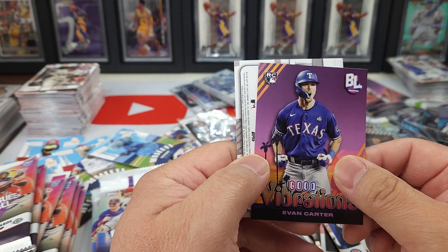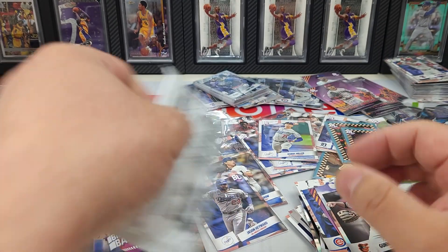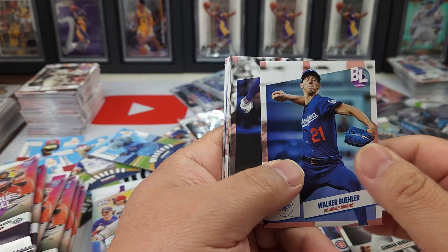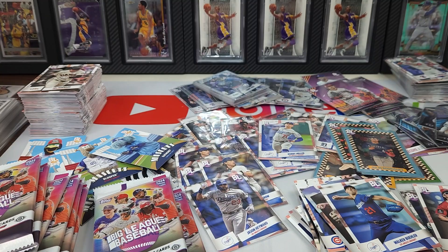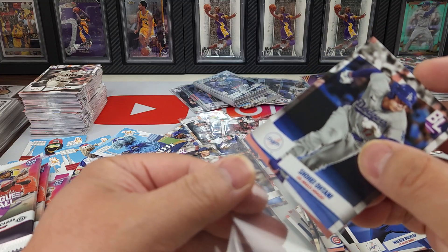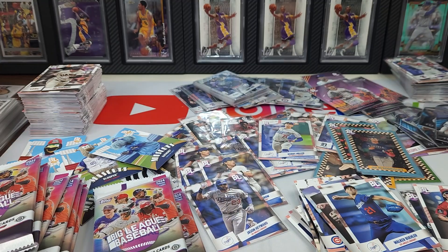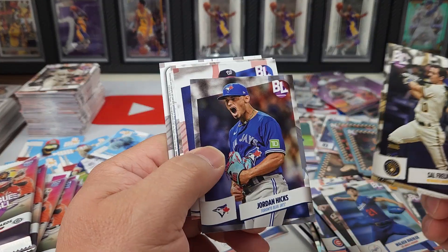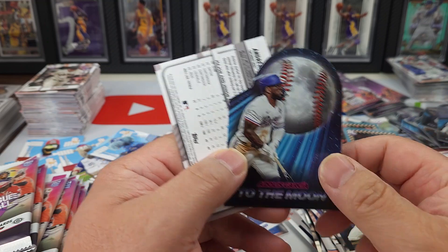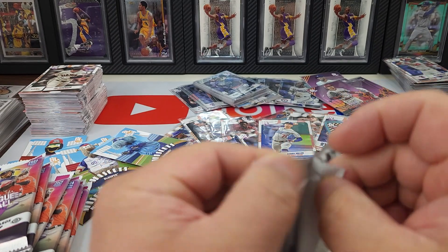Evan Carter Big League Good Vibrations rookie card, Gunner Henderson foil — and Walker Buehler — oh, there we go, our first Shohei! That's what I was looking for in the last two boxes. We'll see if this is good enough to send away to get graded. We can kind of take a sigh of relief now that we got our first Shohei. Adolis Garcia to the moon — and let's get greedy, let's get a couple more Shoheis in here.